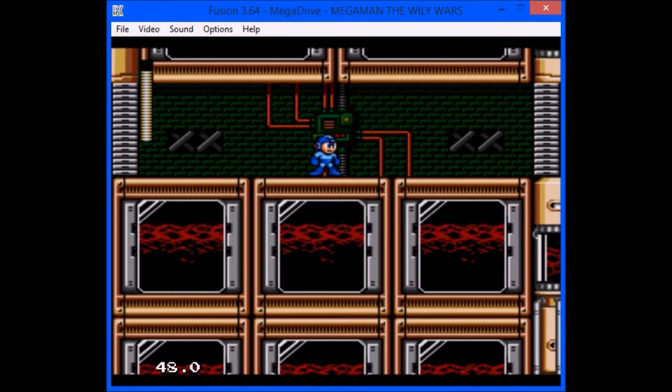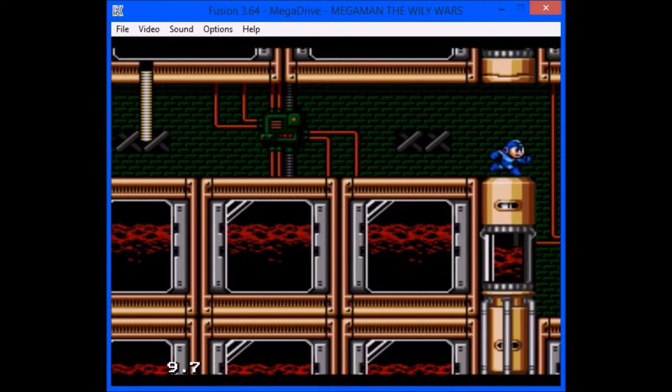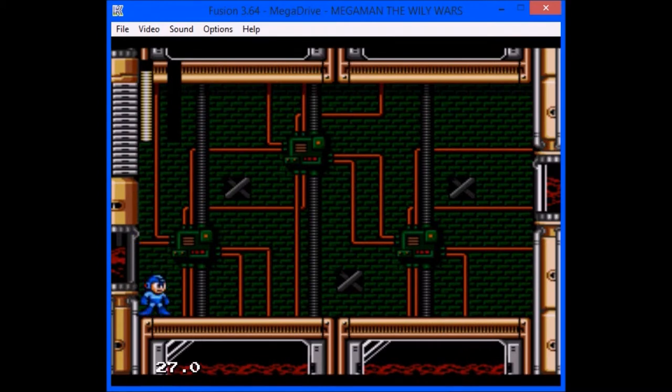So we're at Shadow Man. And if you don't know what to do, this guy can be pretty tricky. And, well, let's face it — I don't know what to do, so it's actually going to be pretty tricky. Shadow Man's weakness is the Top Spin. The Top Spin comes from Top Man. Top Man is the very last Robot Master we're doing for this game, unless you don't count the Doc Robot stages of course. So yeah, we're going to have to go in Buster only, and no E-Tanks. That's another problem.